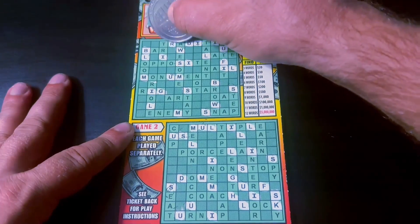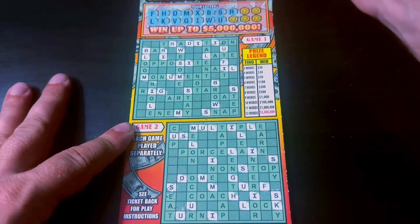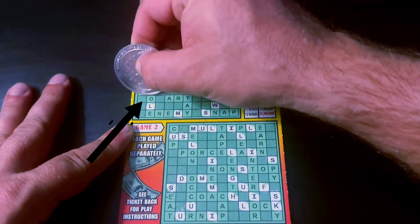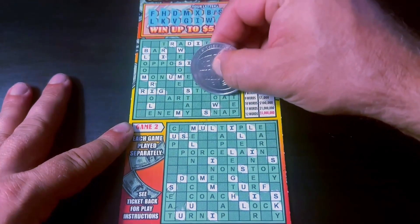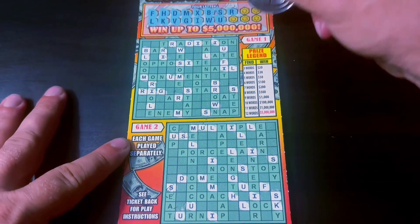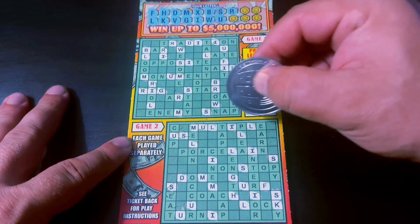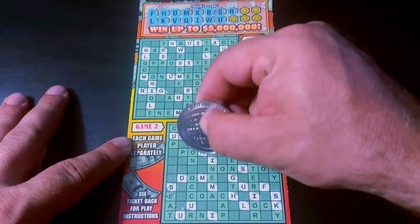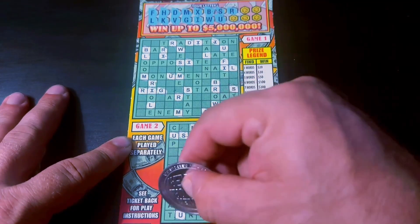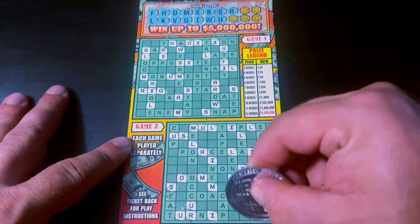An R — R there. Here's our first word in game one: rig. There's an R, R there, R here.